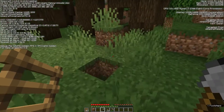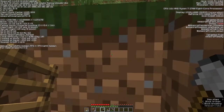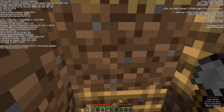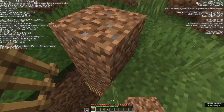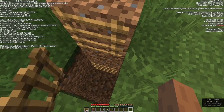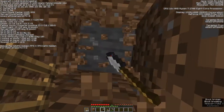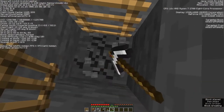In order to make good time, we're going to take the ladders, put them in our left hand, and put the tool we're using to dig in our right. So what we're going to do is just dig down and place ladders as we go — press left click to dig and right click to place a ladder.